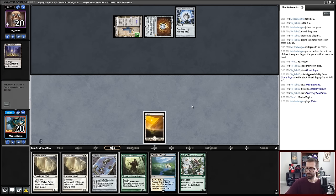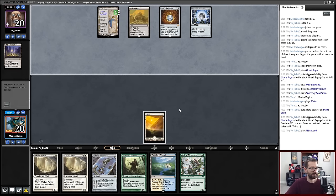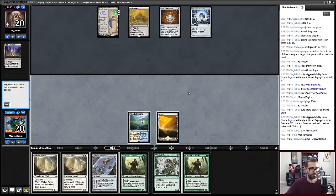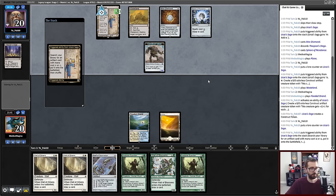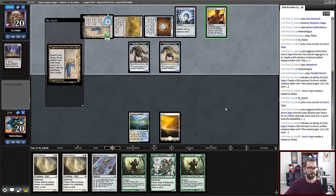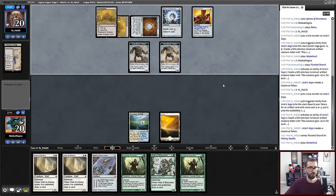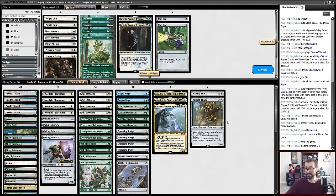End of my next turn I can just fetch. I'll fetch the Surveil land and try to find the third land — we're gonna get bodied. These things are already just bigger than my walls. I think I'm just dead a high enough percentage of the time to these cards already, with my opponent starting with the Sphere and then putting 10 power into play, so I should not give my opponent extra information. I'm going to go ahead and concede. My opponent just fully got under us — lands starts on average are probably not going to be that fast, but here we are.